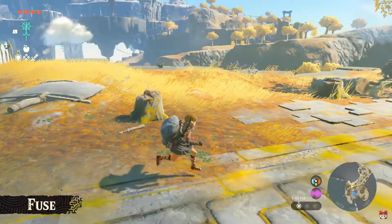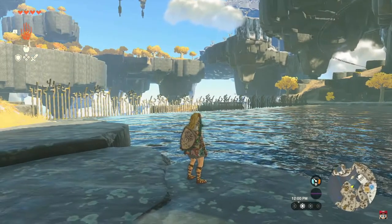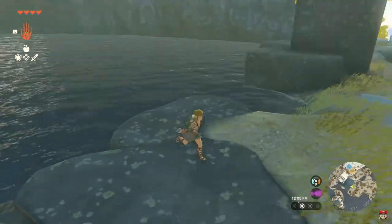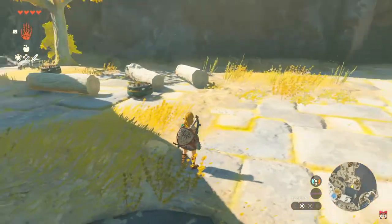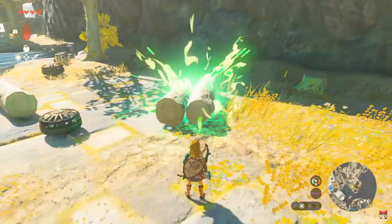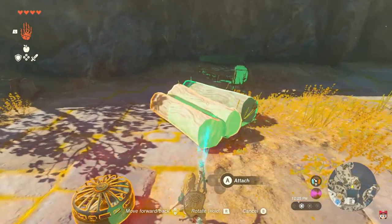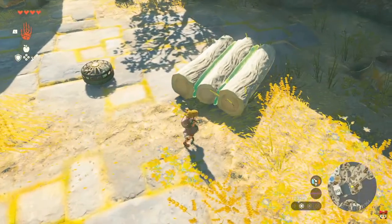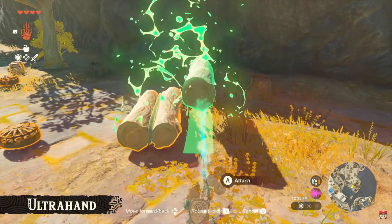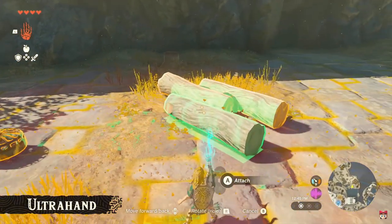There are even more gameplay options for sticking things together. Some of the Sky Islands even have rivers. We'll want to cross this one, but swimming across it — the river's too wide for that. We need a boat. The creativity on this game is going to be so much more than Breath of the Wild. We'll lift up this log and attach it to a second log, then bring this over and attach a third log. It's a makeshift raft. This new ability is called Ultra Hand. Even though the logs are currently attached, they can be detached.